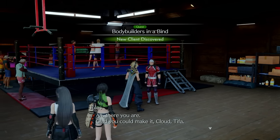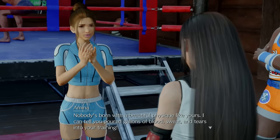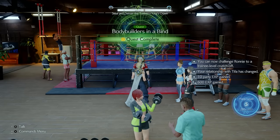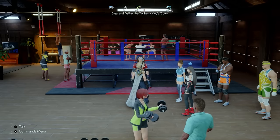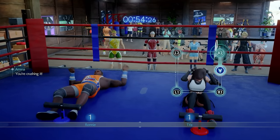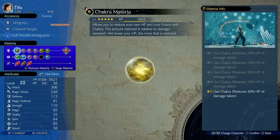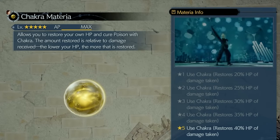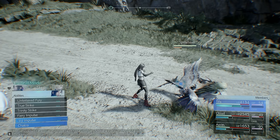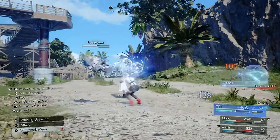One of the first side quests is called Bodybuilders in a Bind, which builds up your relationship with Tifa. This is really important in Chapter 7 because later in Chapter 8 it matters who has the higher relationship. You beat a bunch of monsters then do a crunch-off in a training gym. The reward is the Chakra Materia, which restores a percentage of HP the user has lost — the lower your HP, the more it restores — up to 40% of HP damage taken at level 5.